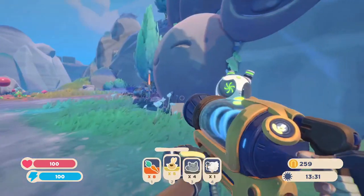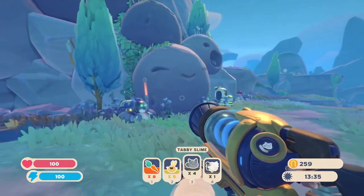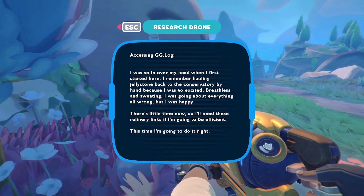You combine these two? What's this — you need to activate it, it's a refinery. What does a refinery do? It's like the bee drone thing. I was so in over my head when I first started. I remember hauling jelly stone back to the conservatory by hand — I was going about everything all wrong, but I was happy. There's little time now, so I'll need these refinery links to be efficient.